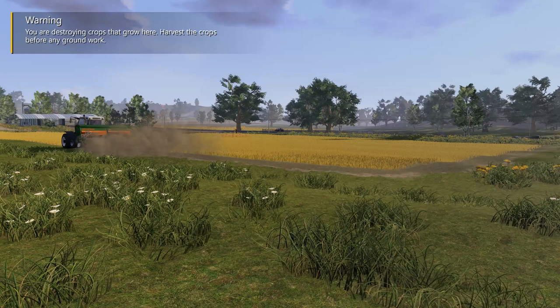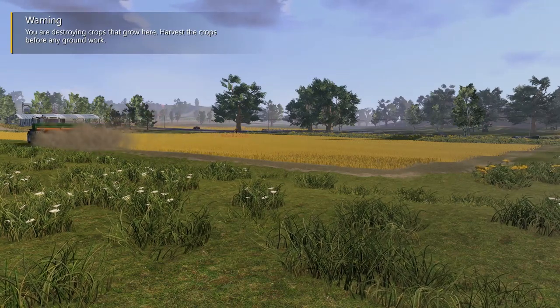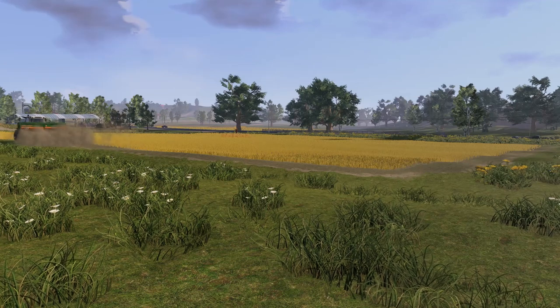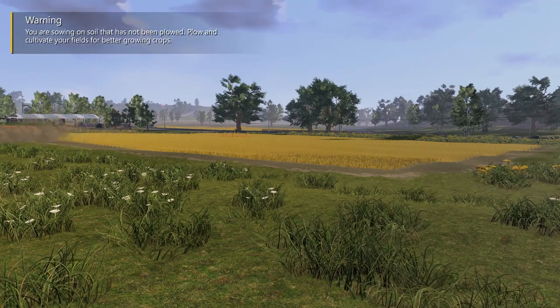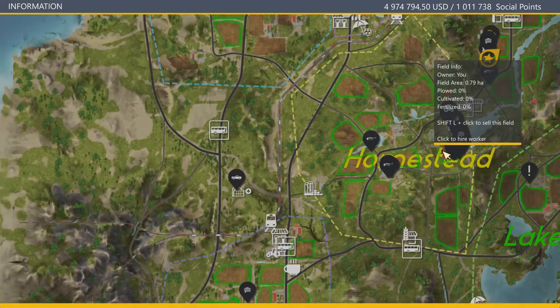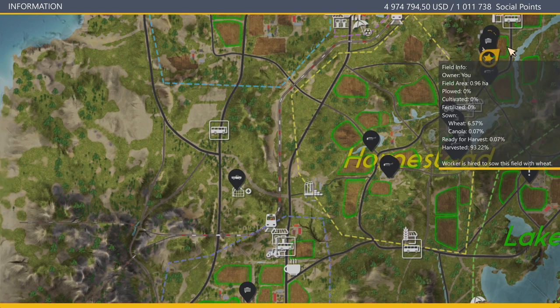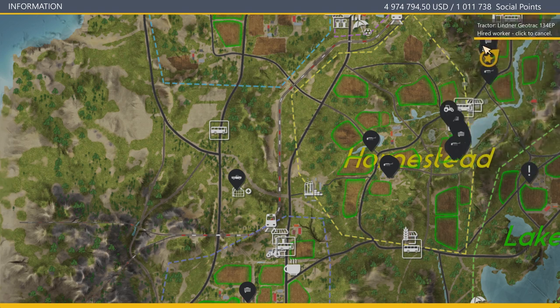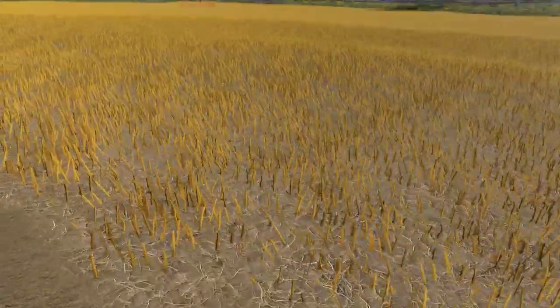Hello farmers and welcome back to another test in Farmer's Dynasty - it's not a day on the farm today. We're going to do a test that some people have been asking for, and a lot of people would like to know. We are down in my favorite field to test, just on the other side of John's store - there's John's store right there. I've got all the equipment we need for today's test down in this field, and the reason I like this field is it's pretty close to being one hectare in size.